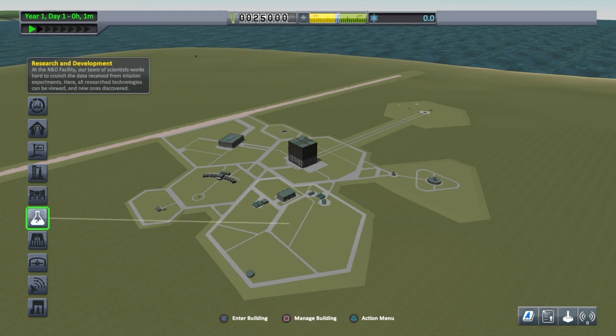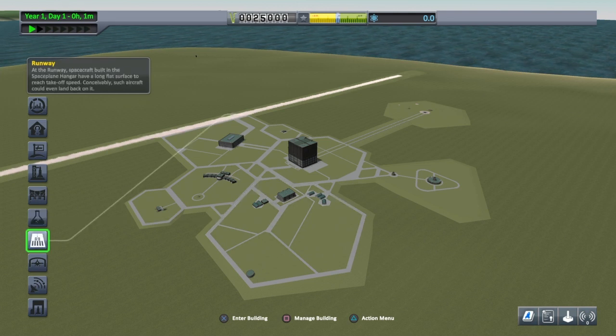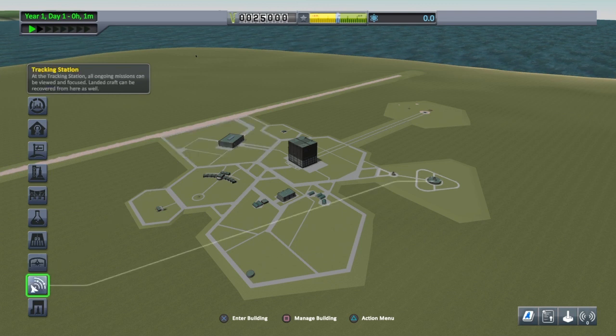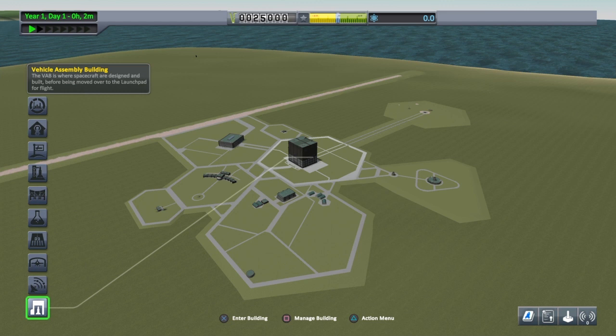Down here we have research and development, and that's where you unlock the tech tree of new parts, which will be very useful because we start off with bugger all. The runway is for launching your planes and maybe one day SSTOs. Space planes for designing said SSTOs. The tracking station is where you look at crafts already in space or on the planet itself — you can delete space junk from there. The vehicle assembly building is the one you'll be wanting to start off in.